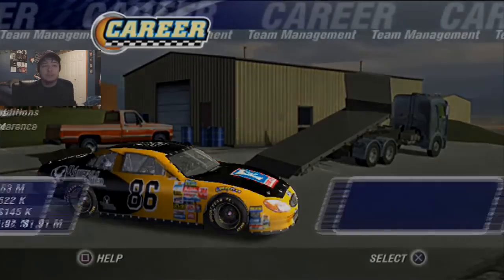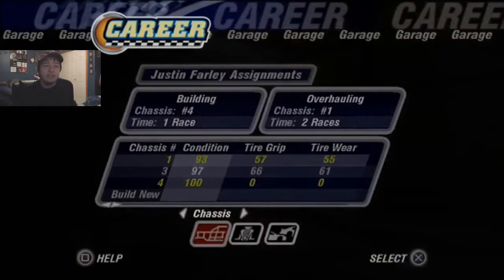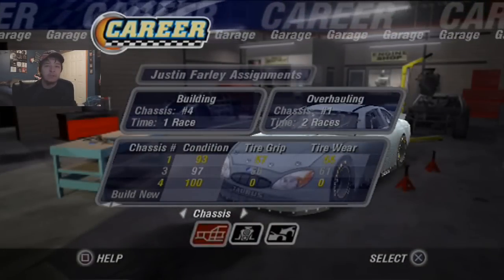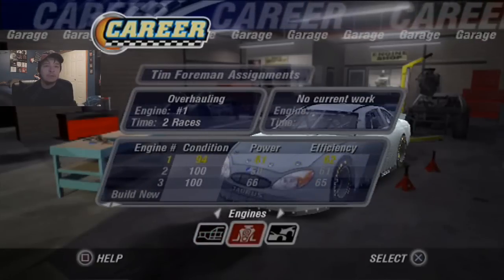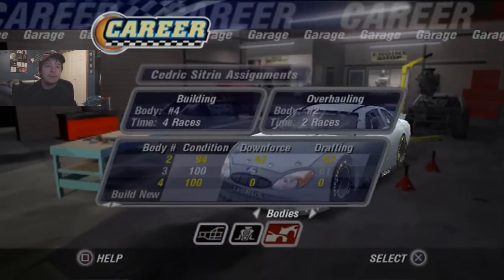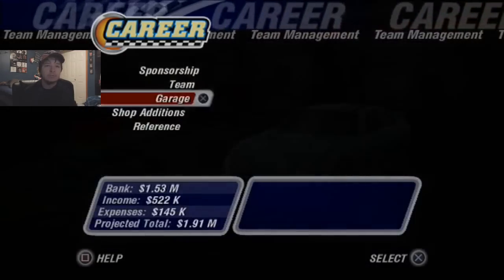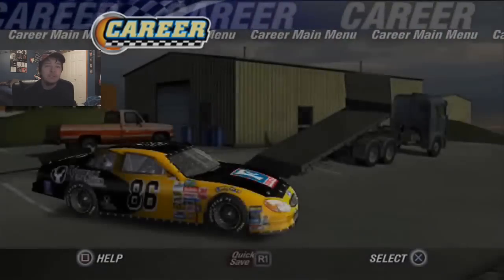We're going to go to team management here and show you what's going on in the garage. Chassis — we got number 4 and number 1 being built and overhauled. We got one engine being overhauled, and then we got one body being built for four more races and another one being overhauled. So let's go right into the race weekend here.